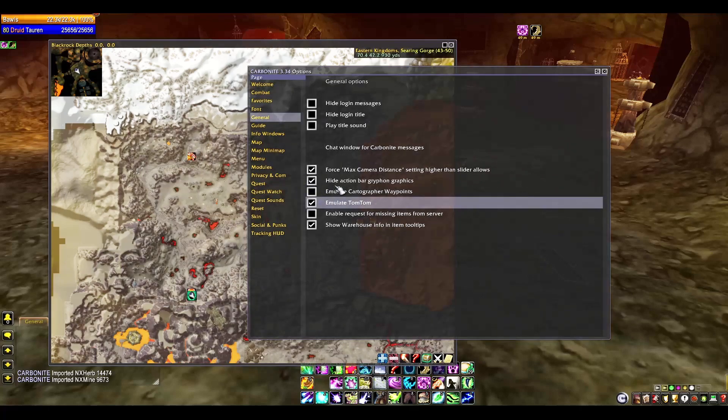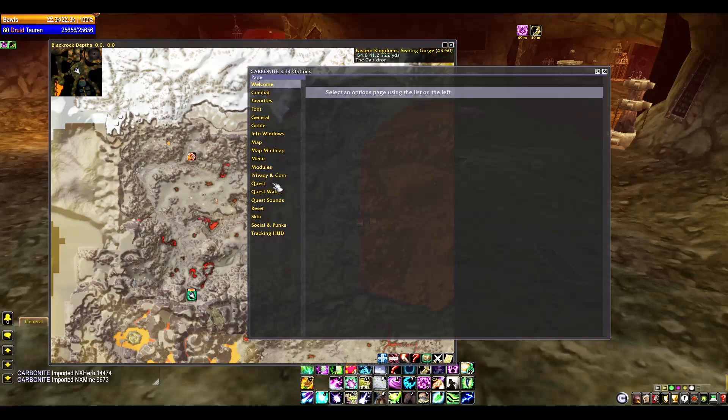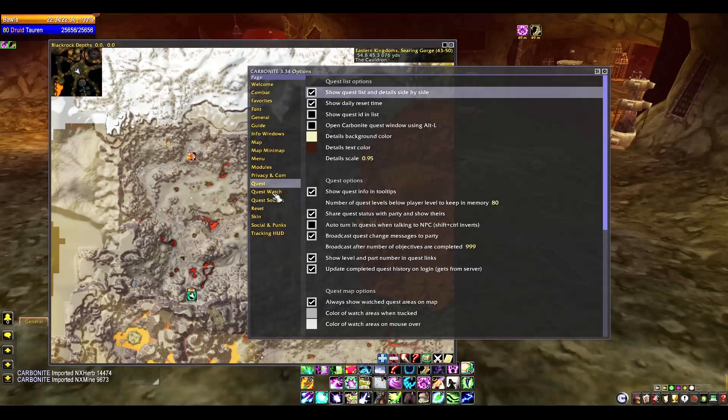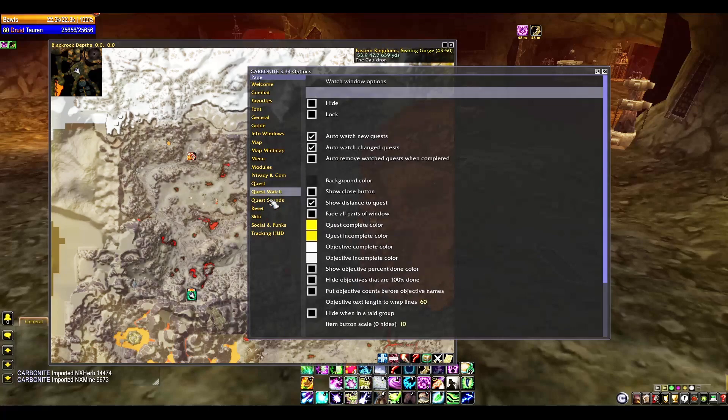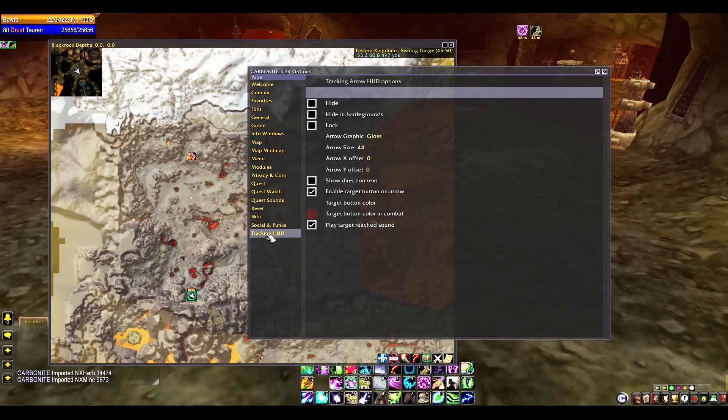It does a bunch of other really cool things — like in General settings, the max camera distance macro. If you check that box, it enables it for all your characters so you can zoom out really far. You can also customize auto-turning quests, sharing quests with party members, and change background notification sounds.